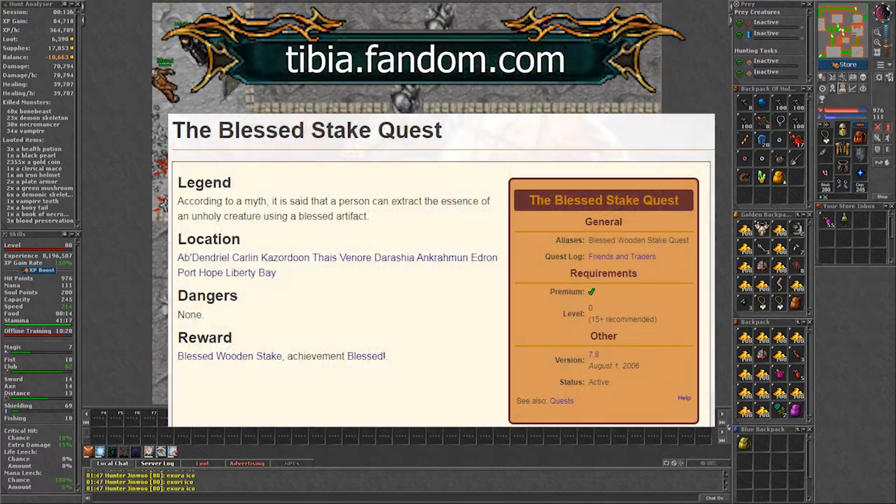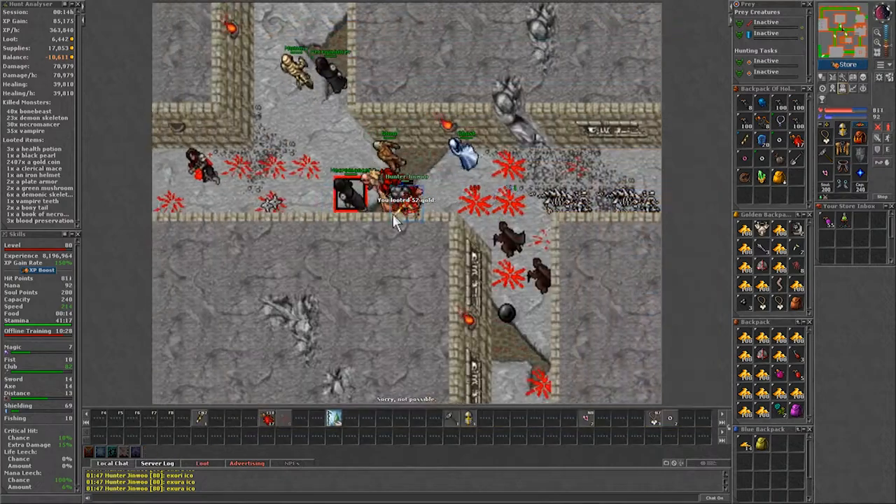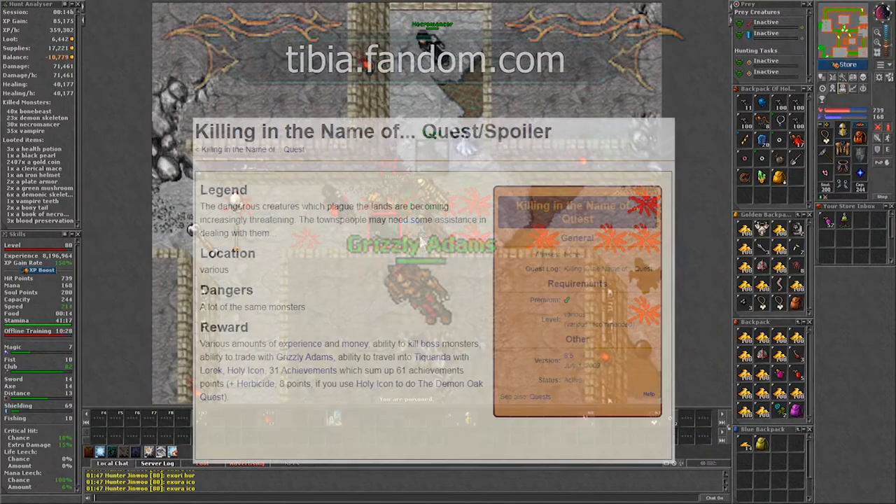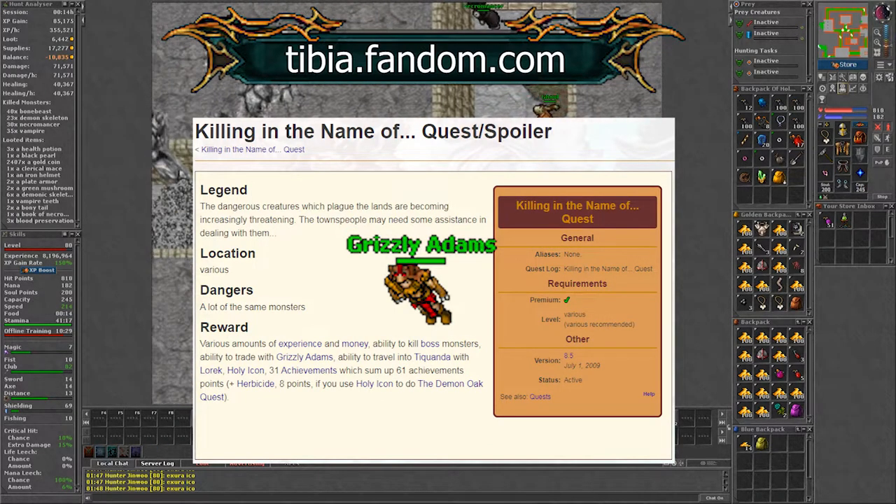Doing the quest for the stake takes around 15 minutes, that's if you want to save money from buying it at the market. Also keep in mind, if you are under level 80 you can pick up the task for bomb beasts at Grizzly Adams, part of the Killing in the Name of quest.